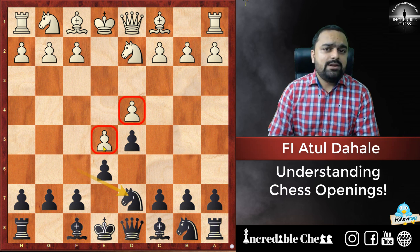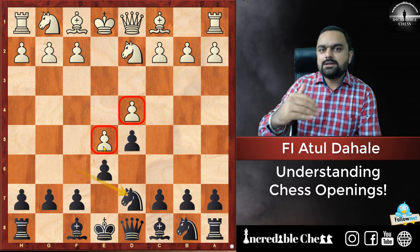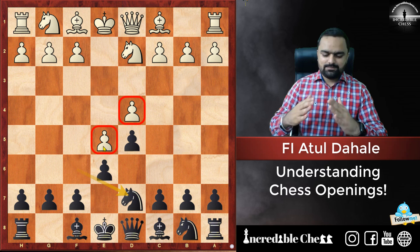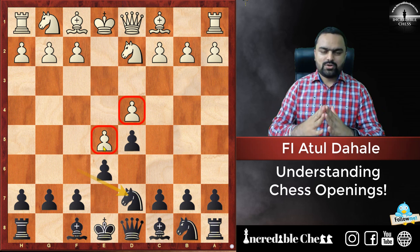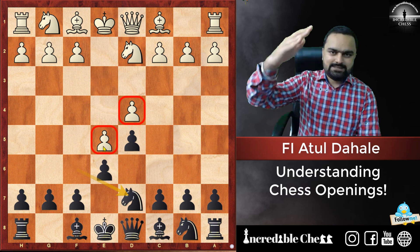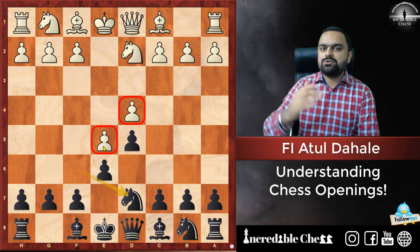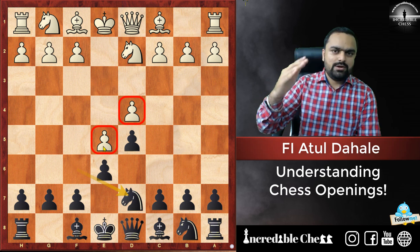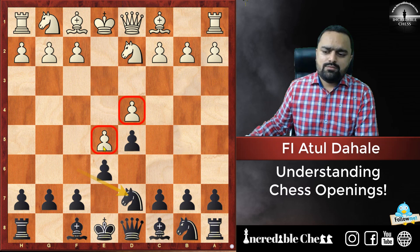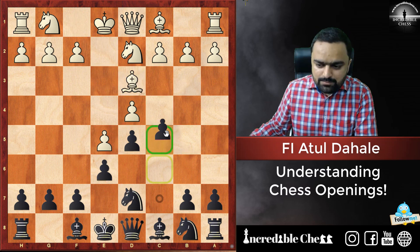There is one thing you should remember: whenever there is a pawn chain, you need to attack it at the base. Suppose there is a pyramid or a building — if you want to break it, you need to start at the base or hit the top floor to make damage. So in this position, after White plays Bishop D3, we are going to play C5.